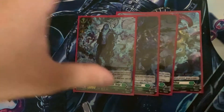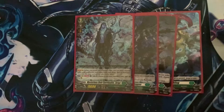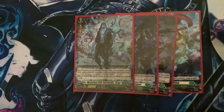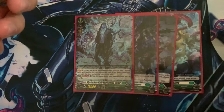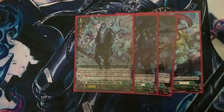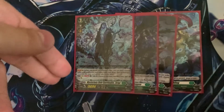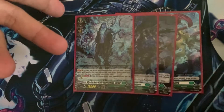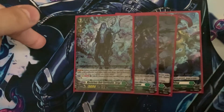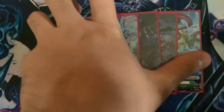Now we have Zorga. Zorga allows you to counterblast one and call something from the drop zone to the rear guard circle. It also allows you to do Aka Magic. Basically how it works: you play an order, then you bind an order from the drop zone, pay the cost of the order you played, then pay the cost for the order you're doing Aka Magic with, and then resolve the effects in the same order — whatever you played first, then whatever you did Aka Magic with.